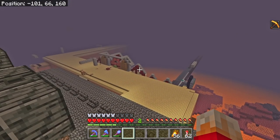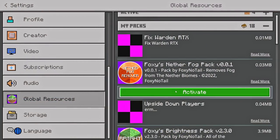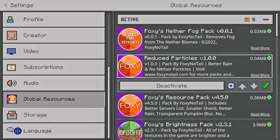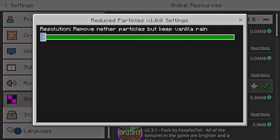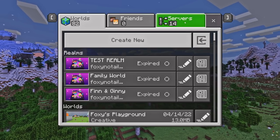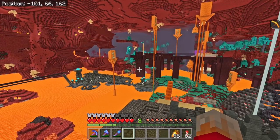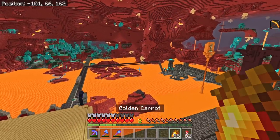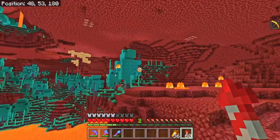Now we're going to be heading across the nether some reasonable distance. You might be able to tell what I've got active - it's my nether fog pack, because I can hardly see anything, and the fact that I've got no nether particles. We're in a basalt delta here and no particles at all, which is absolutely amazing. You can download the nether fog pack and a reduced particles pack from foxynotel.com - the particles pack has a slider because it affects rain as well, so I can have it just on the nether particles, just on reducing the rain, or both.